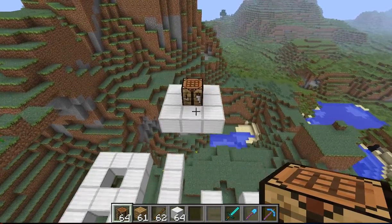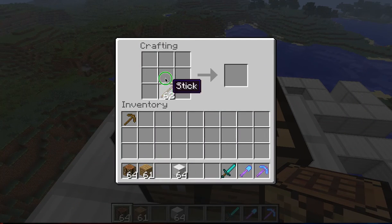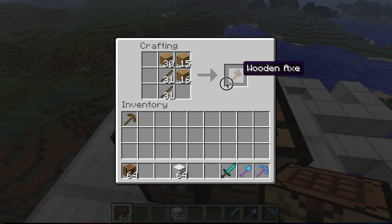Hi guys, today I'm going to be teaching you how to make a shovel in Minecraft. So all you need is two sticks and whatever materials you want: iron, wood, diamond, etc.